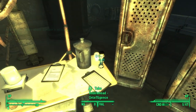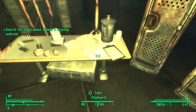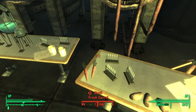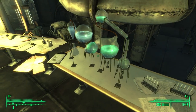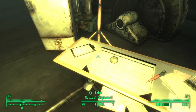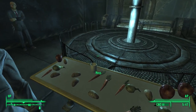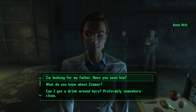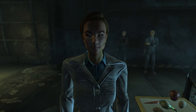I heard there was a bobblehead around here — that'll take me up to 10. There is in fact a market here, so I will take everything I can. Everything that's green to take, I'm going to take and sell right when I leave. Even if it's one value, that's a cap I didn't have before. Medical clipboard, coffee mug.